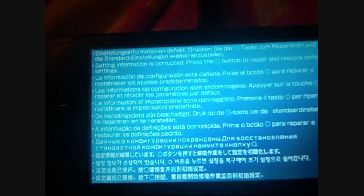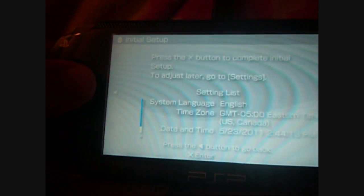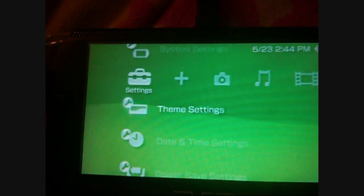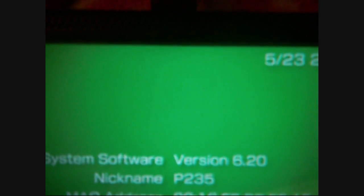It might give you a blue screen here. See this screen — hit circle when this pops up and it will restart again. And there you have it folks, we have successfully downgraded from 6.38 to 6.20. Unbelievable.